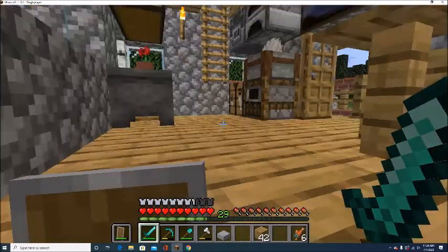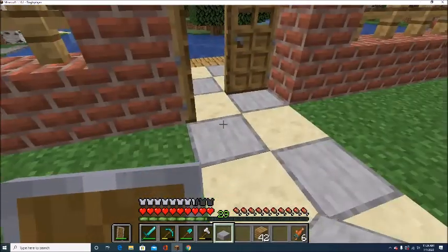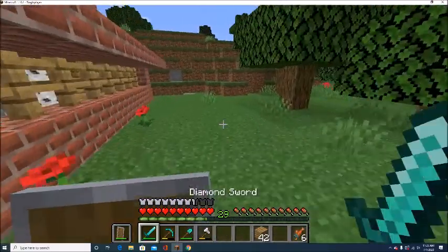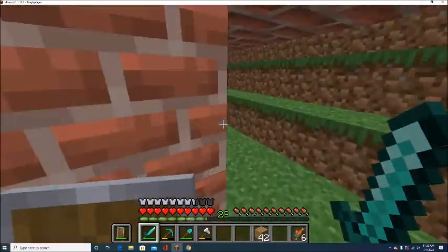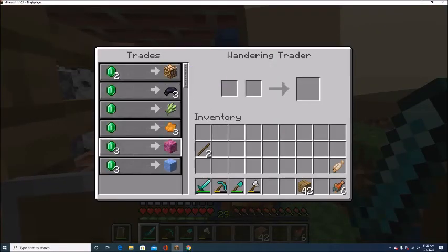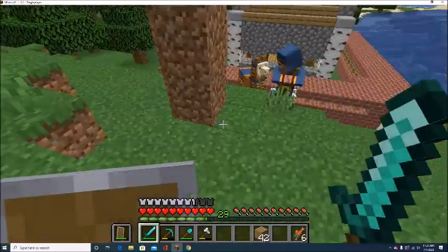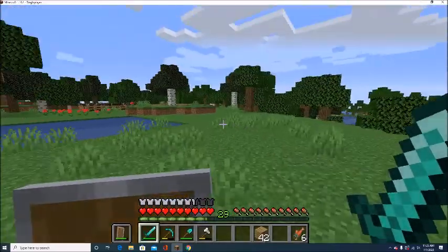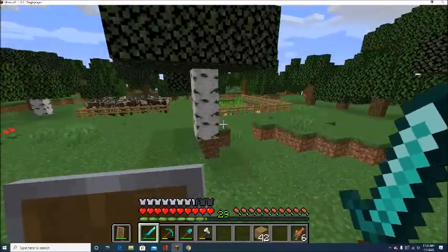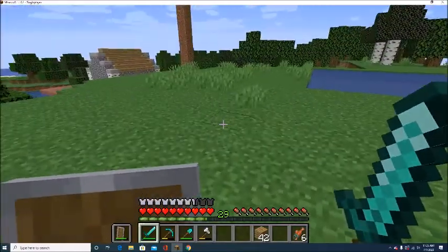Alright, let's go up here and fix the stone slab. Let's see — is this the same one? No, this is a different guy, he's got glow stem trades. Those are garbage, I can get those things on my own.